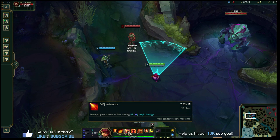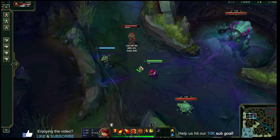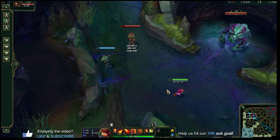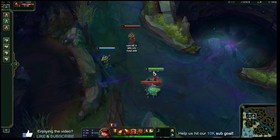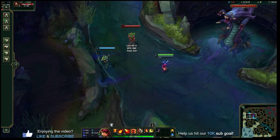W — Incinerate: Annie projects a wave of fire in a cone in front of her dealing magic damage. It's an area-of-effect ability that can hit multiple targets, but because it's not point-and-click you can miss it if you're too far away or aimed wrong. The easy way to guarantee it is to have your fourth stack ready, stun them with Q, then follow up with W — you can't miss that damage while they're stunned.